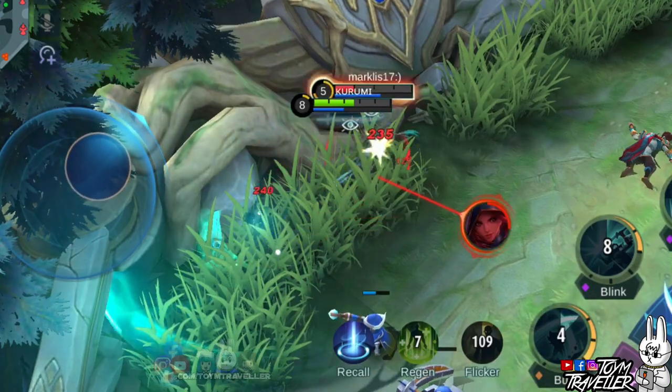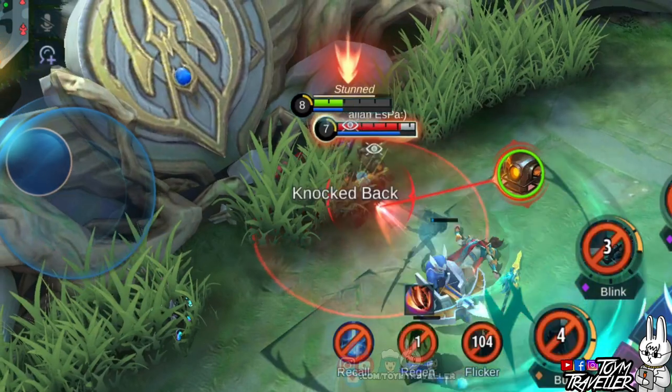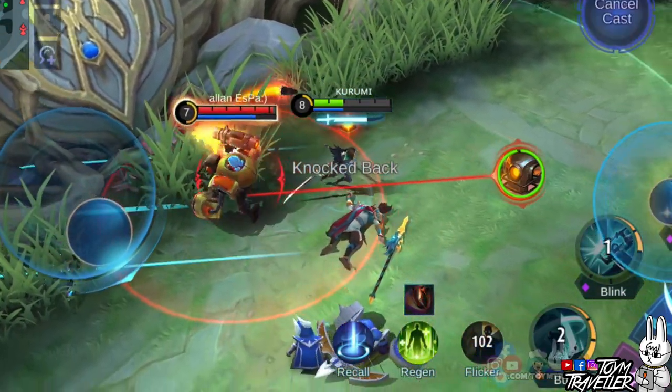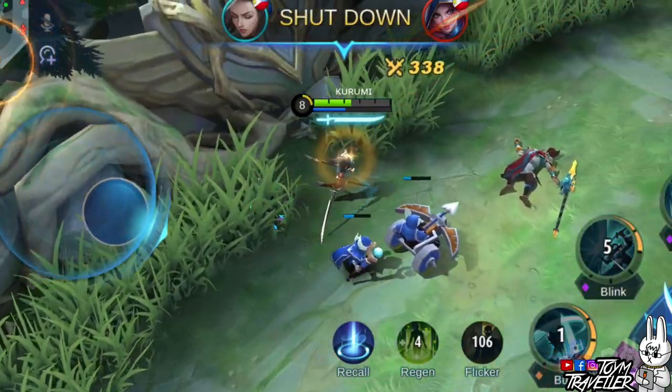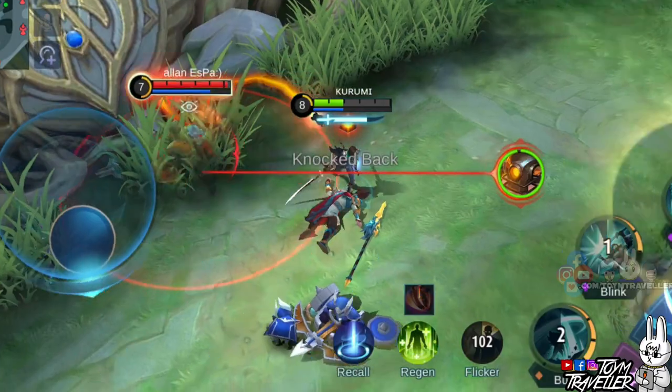Additional tip: you can use your first skill to do a step back towards the bush. On this scenario, Jawhead went crazy and threw the minion instead of me because of my step back, which made his targeting go crazy. That's how Kobe does his shots — he does a step back to make the opponent crazy and do a fade away.